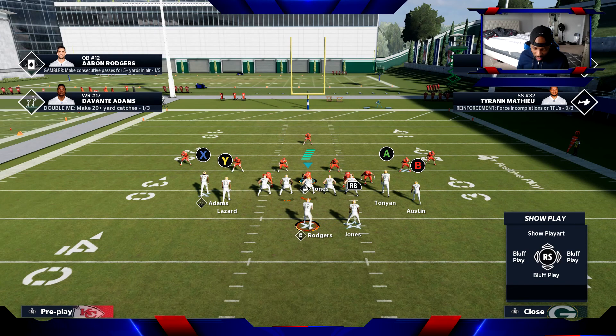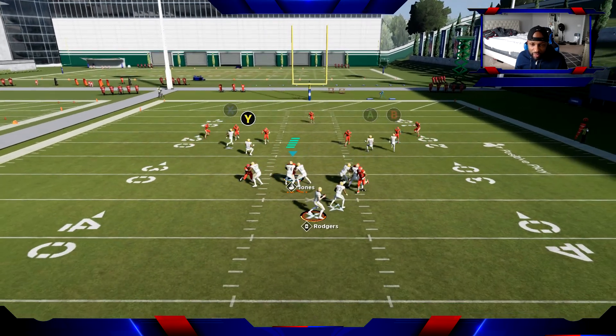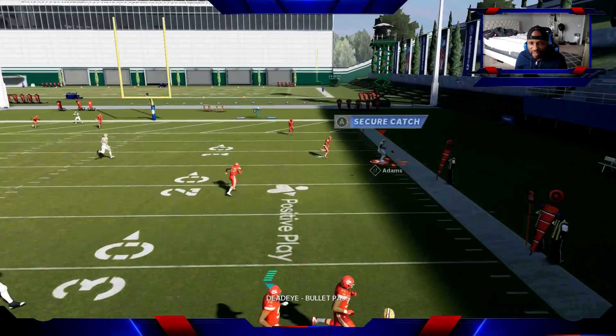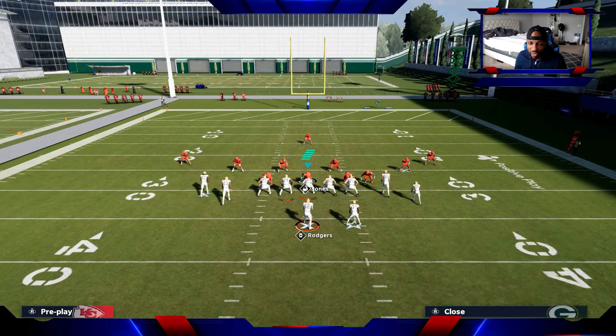I'll show you against Cover 3 that route, but I'll also show you this deep dig route by Adams. You definitely want Adams in that spot because he's the best route runner pretty much in the game. If you can double team this guy and ID this guy right here - roll out to that side, slide protect to that side - you can hit Devonte Adams on this deep dig coming across. But you see that guy sitting back in that zone, so you really gotta be careful with that.